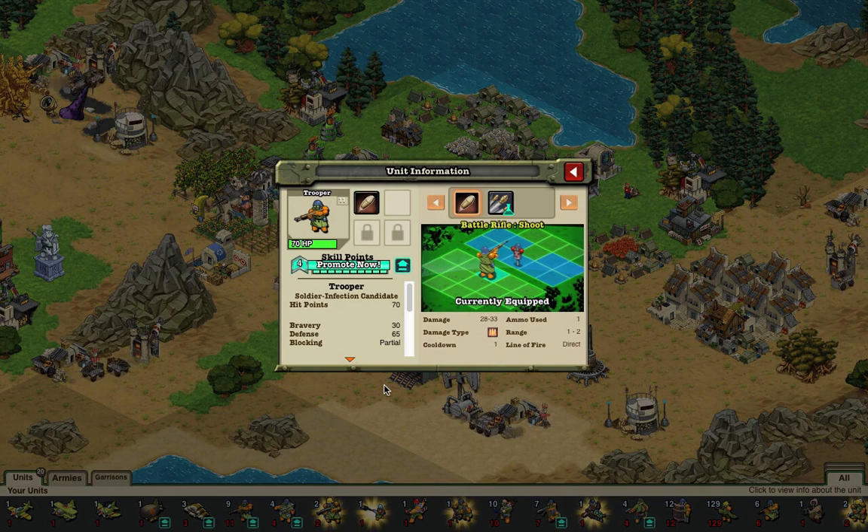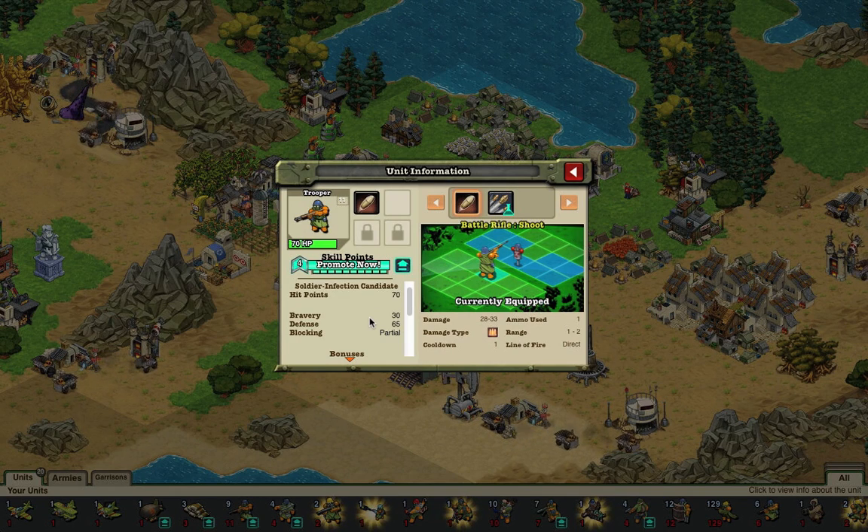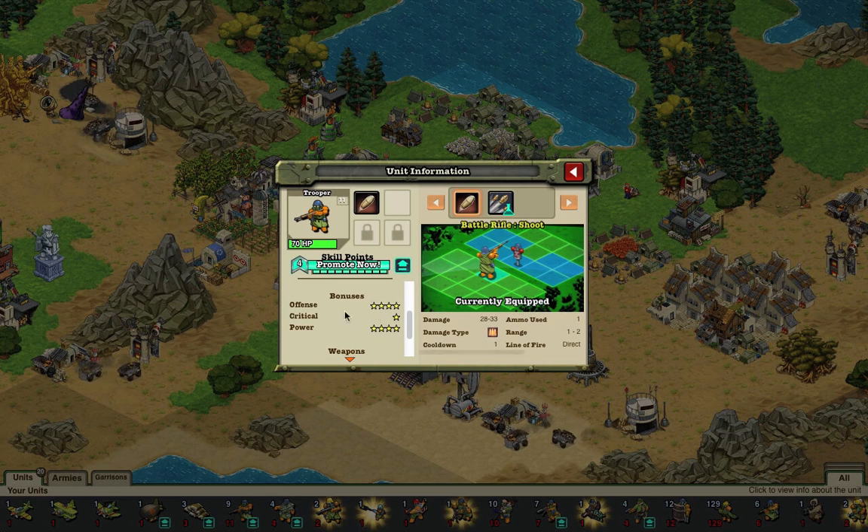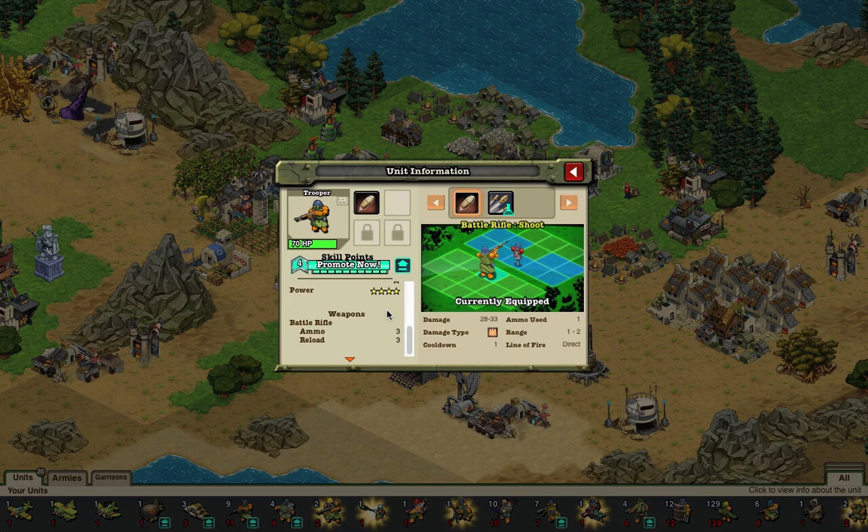At rank 4, the trooper has 70 health and 30 bravery — that's like 30,000, you just can't see it. It has 65 defense — again, they ran out of space for all the zeros. It has partial blocking and so many bonuses that they literally ran out of space. Its battle rifle has 3 ammo and 3 reloads to keep it from being overpowered.